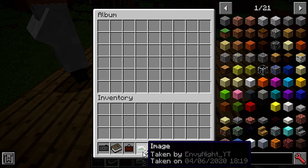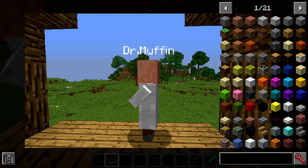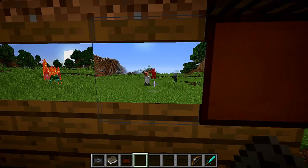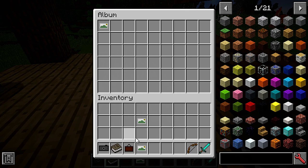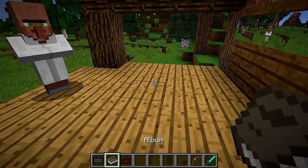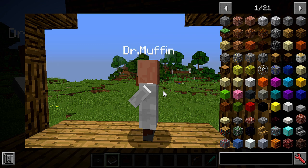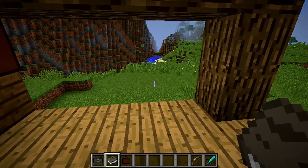You cannot open the album standing like this — you need to sneak, then it will open. The album is very cool. Open it and put the image inside here, place it down and you can see how pretty and cool the image is. We can open the album and see the image if I move around.